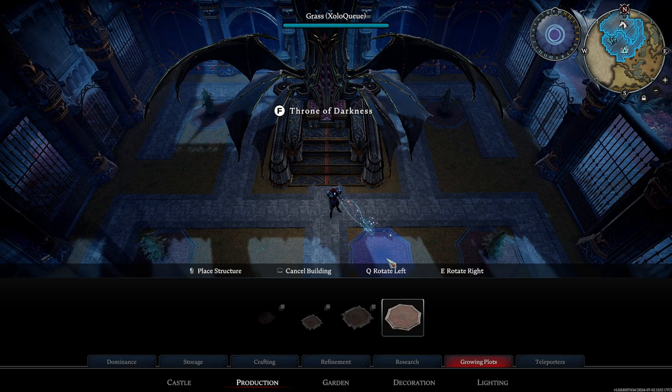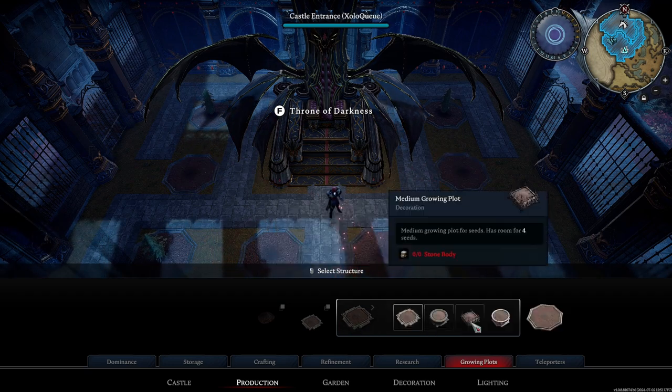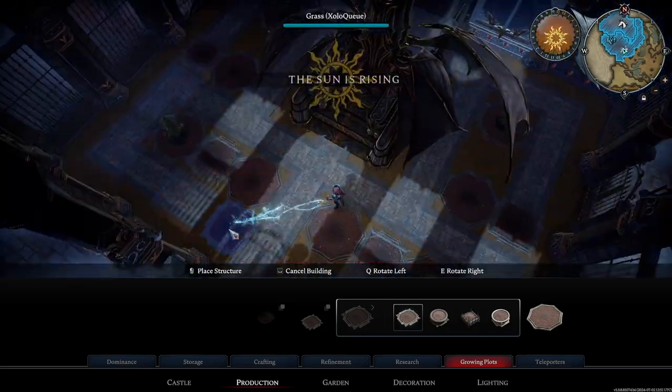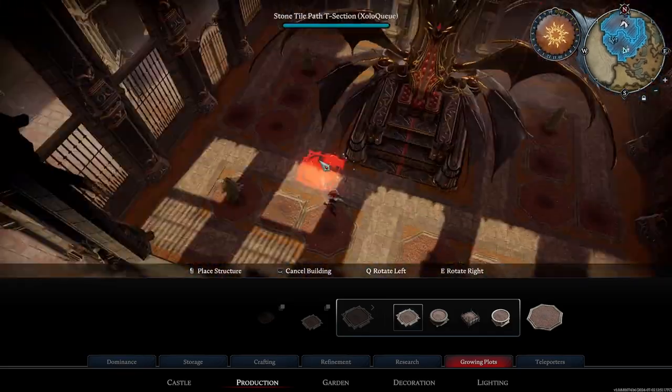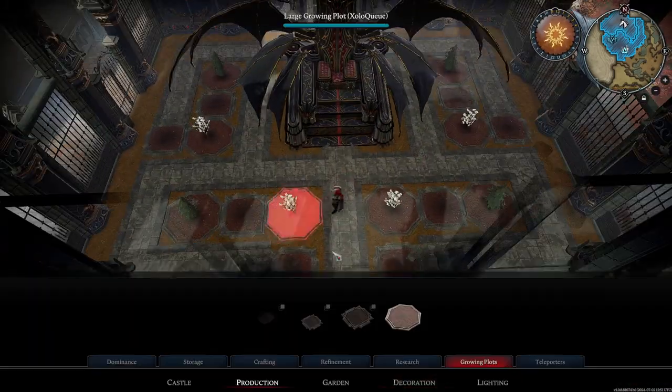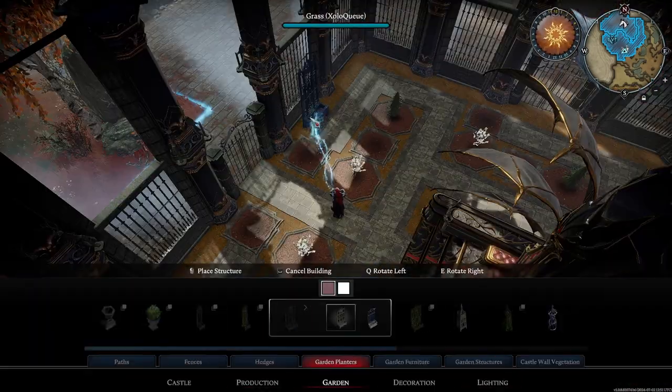I started placing some cypress trees, making sure that everything I placed was an exact replica on both the left and right sides. At this point I added some white cherry blossoms. I really love those trees — they're so cool looking.